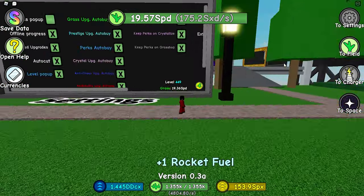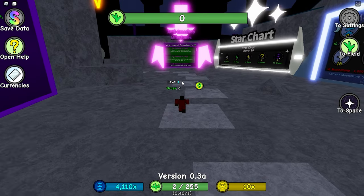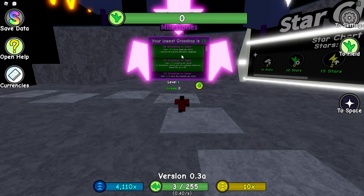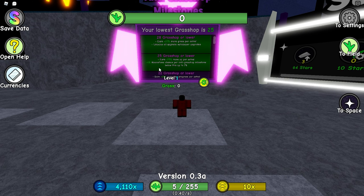I'm gonna do a quick galactic after I spend my rocket fuel. Now that I'm ready, I'm going to galactic with 78 stars. Alright, I just did a galactic with 25 grass hops. Now I obtain 25% more grass per astral and 25% more XP per astral.